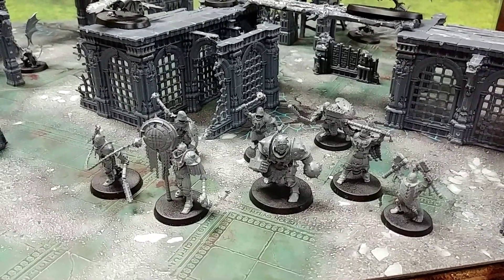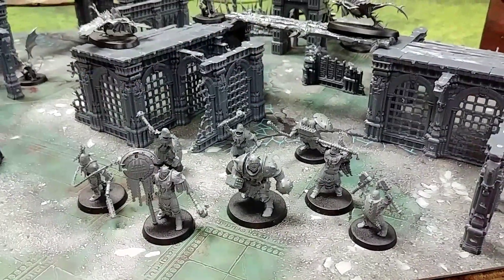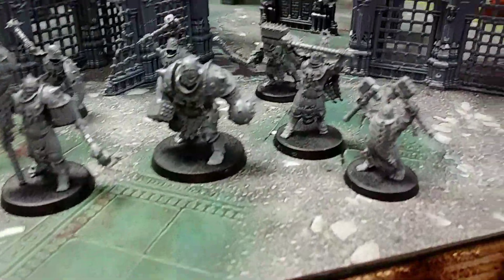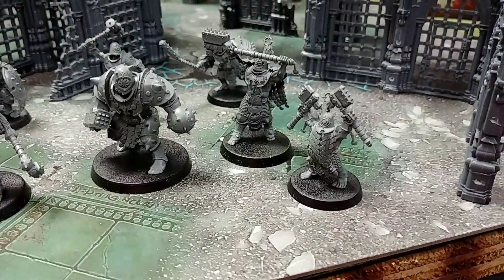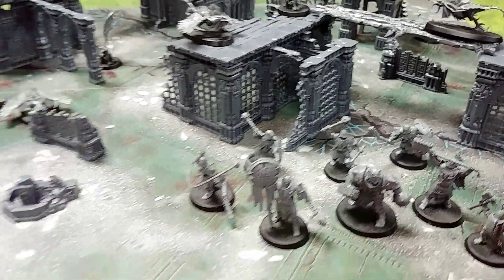So here are the Iron Golems with their 8 models. You got a standard bearer, a big brute, a leader — I love this little dwarf guy, the chaos dwarf, it's pretty cool — and a couple of troop guys in the back.